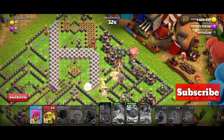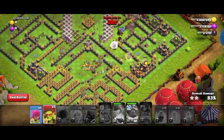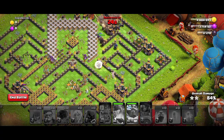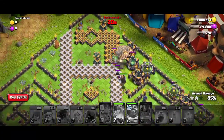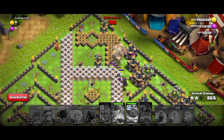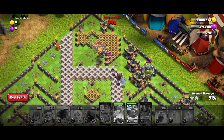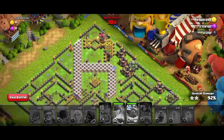Here I am not completing the event. You can complete it by just making some changes at the end with the balloons. Here the archer Queen will take out the bottom side, so you can use the goblins on the top side. But I am using the goblins on the down side — in your attack you can use goblins on the top side and get three stars.